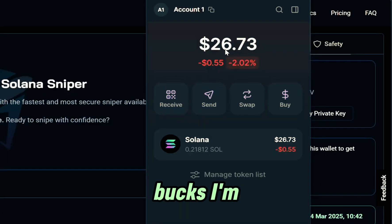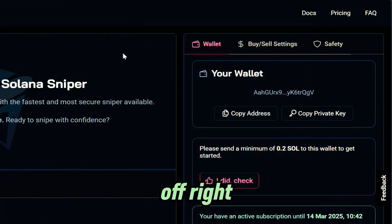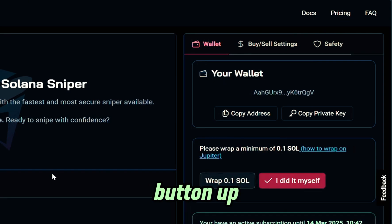Instead of 50 bucks I'm down to 26, so that lets me know the money was sent. I'll click off right here, come up to Sol Sniper and just hit the refresh button. After I hit the refresh button, now we have some Solana in our account.